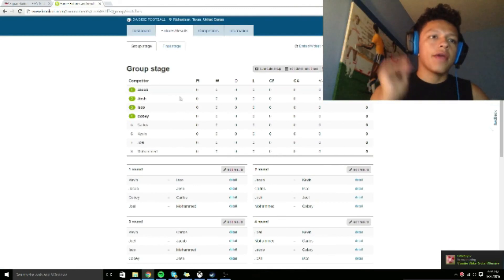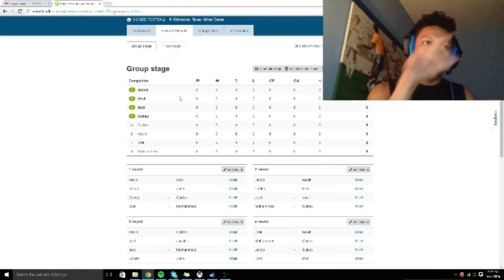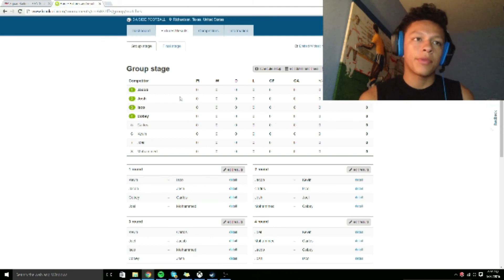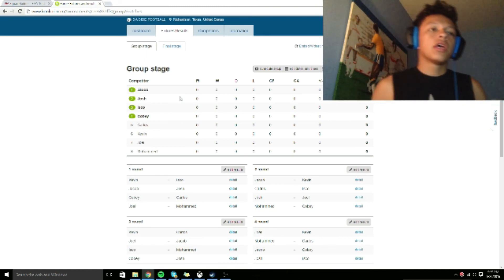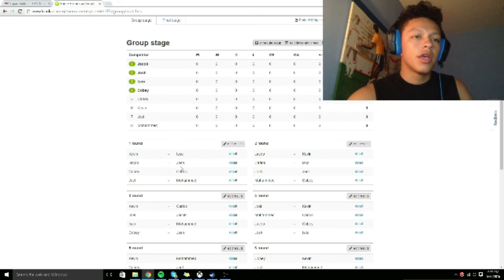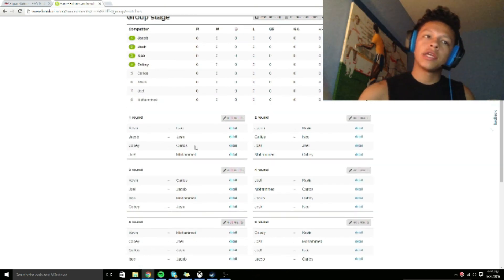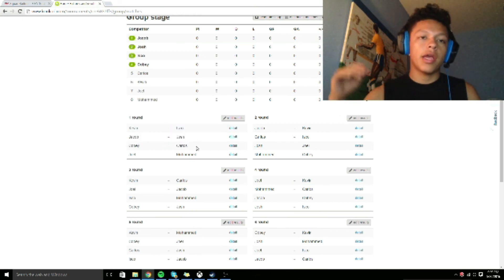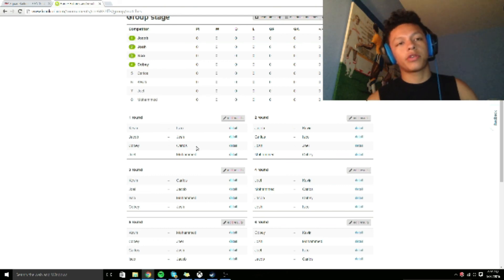I'm going to show you the first fixtures now. As you can see, this is what the fixtures look like. I'm Kobe, by the way, for those who don't know. I'm playing with a lot of friends — some have channels, some don't. Josh is JNX Games, Joe's channel is something like 'Me Dug Out,' and Mohammed's channel I'll put in the description once I find it. The first person I'm supposed to play is Carlos, a really good friend of mine.